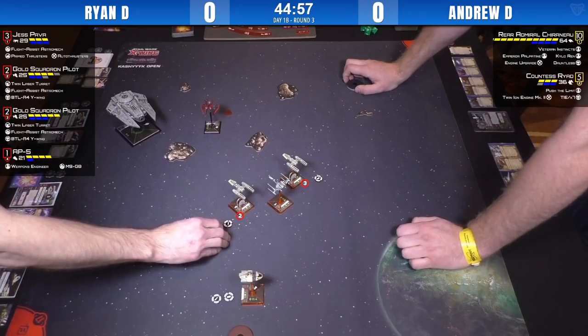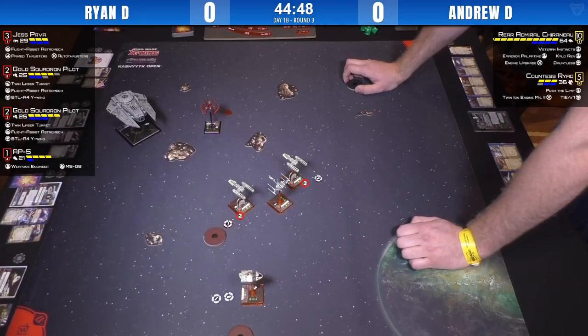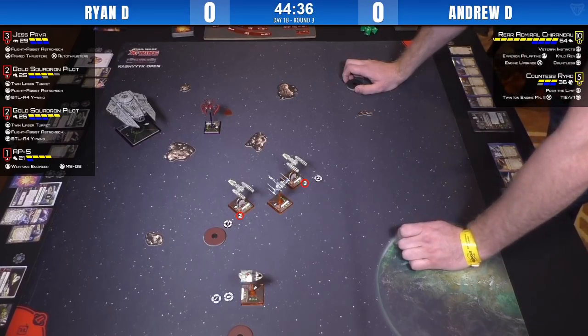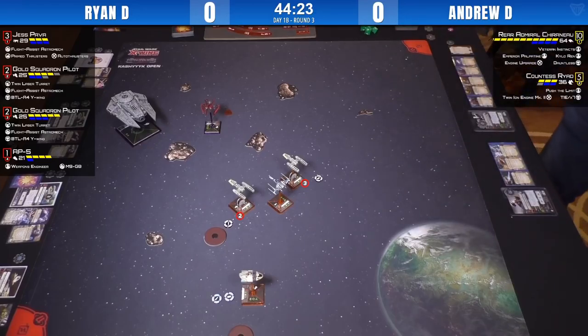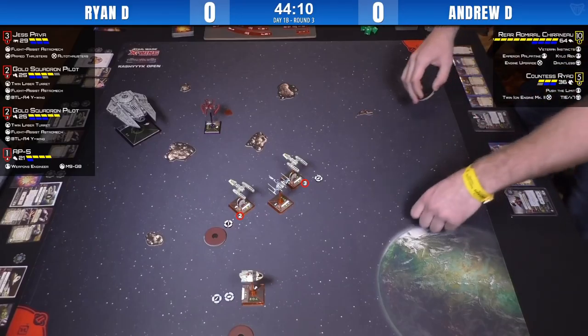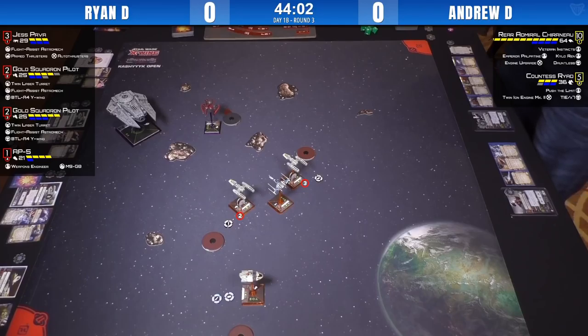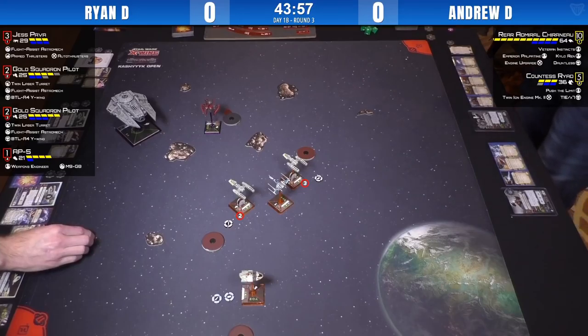That was for flying over the rock — no damage. That was a really good turn for Andrew. He positioned himself quite effectively. Target priority now — do you shoot into ships you've got damage on, or do you try to take that juicy range one shot? He's got a lot of opportunity to come back around and sprinkle on them. Palp and a crit because there's no reason not to. He doesn't need it for defense. One shield off that same Y-Wing — he went for the same target.